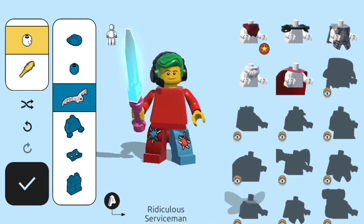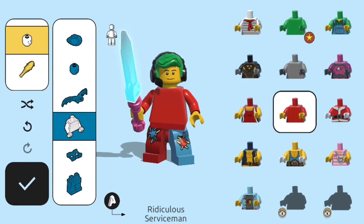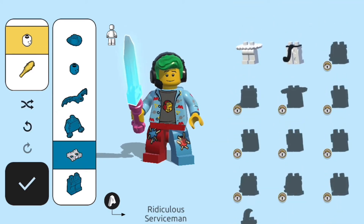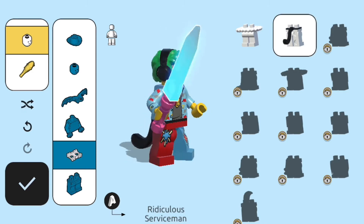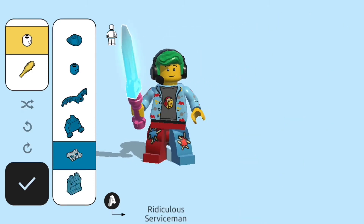You have capes and things for your neck, but you can also unequip them. For my design I actually don't want them. You have a limited amount of the capes and shirts and party pieces. There are also little things that go on top of your pants.